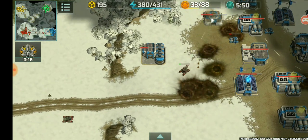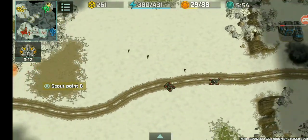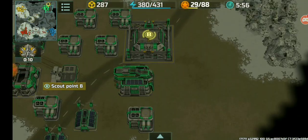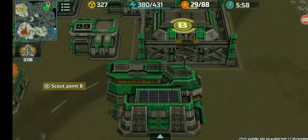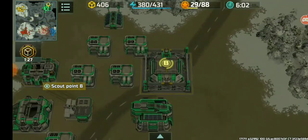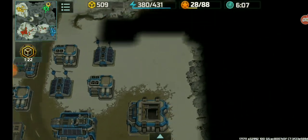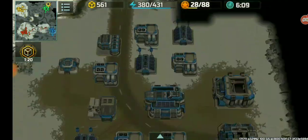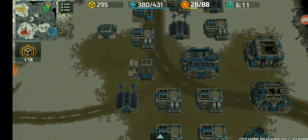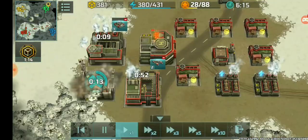I'm going to retreat and call this a failed rush. But as you can see, Spitfire has a level 4 HQ, an avia factory going towards completion. Technically, Savage right here will go full land build, and we're gonna have to fast forward again.